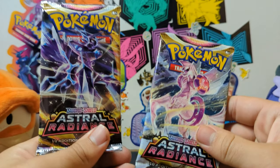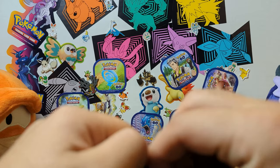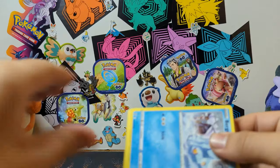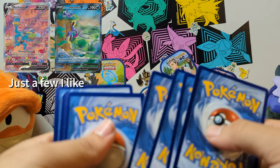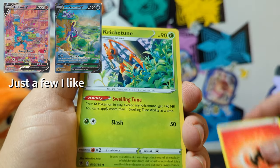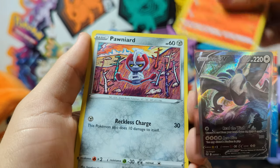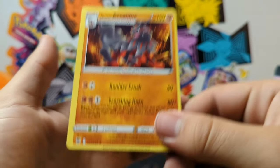Next up we got our two Astral Radiance, which is pretty cool — it's got both Dialga and Palkia here. We'll start with Dialga. Still a great set; still a lot of cards in here that I'd never pulled that I'd love to pull. Just too many alt arts now — too many to collect. They just released the Lugia alternate art coming in Silver Tempest, looks really really cool, but I don't think I'll ever get it.